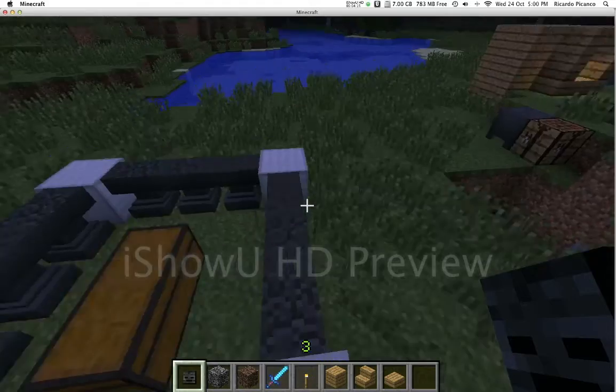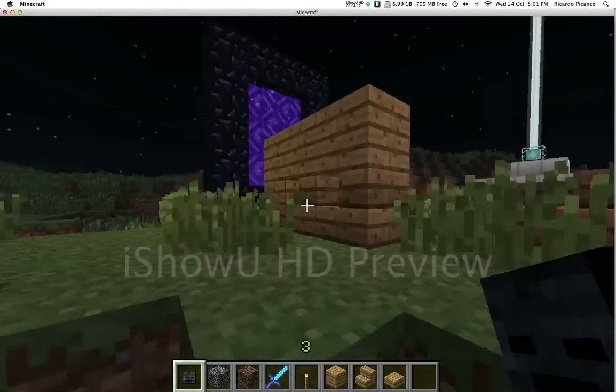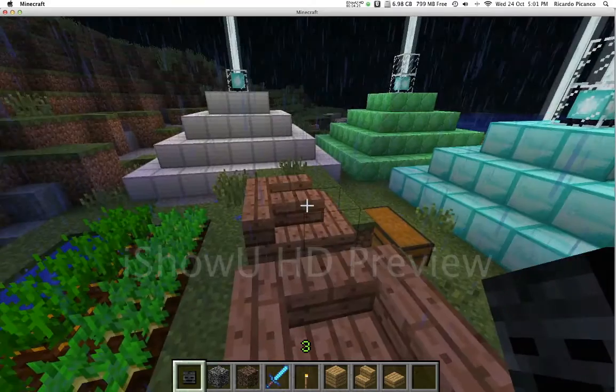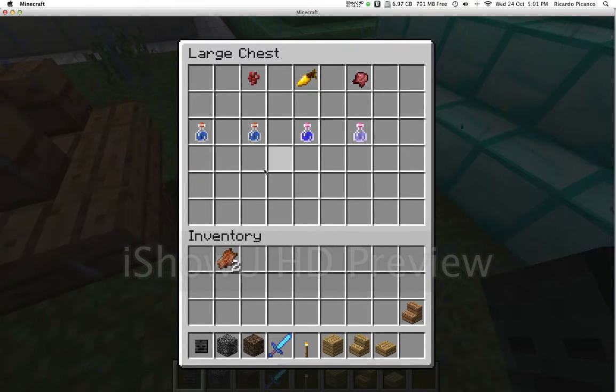Flower pots are also new. You also have carrots and potatoes. With carrots you can craft a golden carrot, similar to how you'd make a golden apple but using a carrot instead.